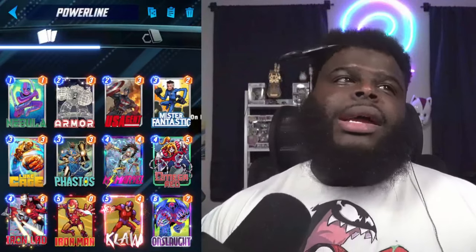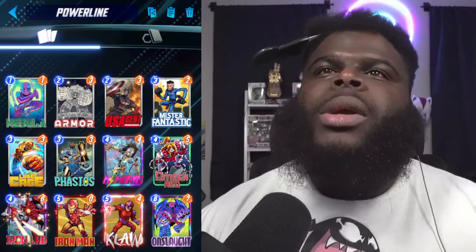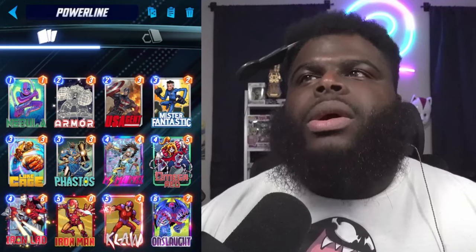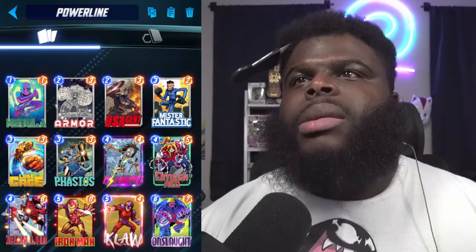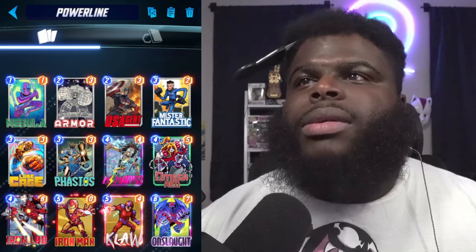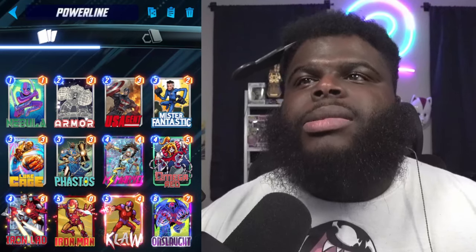Let's push some power around. Got a new deck for you guys today, this one is called Power Line. We got Nebula in here as a one-drop — that's the only one-drop we got. The other cards are mostly going to be throwing power with Mr. Fantastic. We got Omega Red in here, Miss Marvel — we haven't seen Miss Marvel around a lot. We got Omega Red also throwing power around, Claw throwing power around, hopefully get some good hits off of Iron Lad, Onslaught to kind of double some things if we get some good hits.